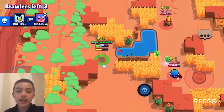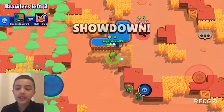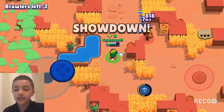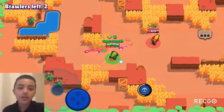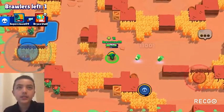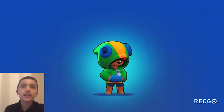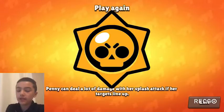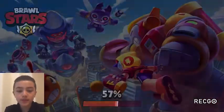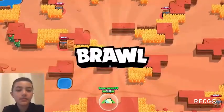In Duo Showdown, gadget one is S-tier again because the 60% damage reduction is just so strong. Gadget two is B-tier in Duo Showdown — catching up to people and getting away is a little less important there, though you can slow two people. In Gem Grab, both gadgets are A-tier, but gadget two is slightly better than gadget one.